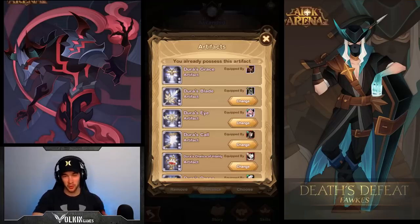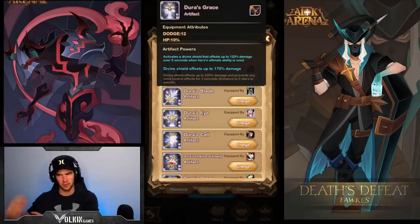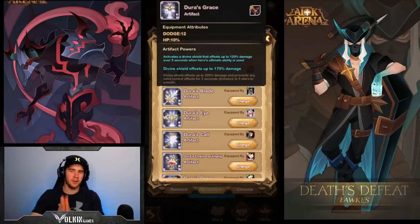Kicking it off we're going to start with Dura's Grace — I'm pretty sure that's the first one you get. I'll leave timestamps to each artifact if you're looking for a specific one. The first thing to consider when looking at these artifacts is not only the effects they give but also the stat boost, because the stat boost is often quite important. This one is giving 12 dodge and 10% HP — nothing to shy away from. It's upgraded to level two, and basically when you activate your ultimate it's going to give you a shield.